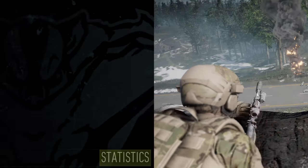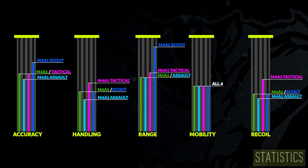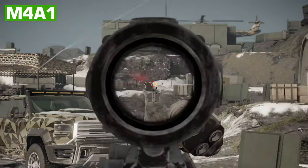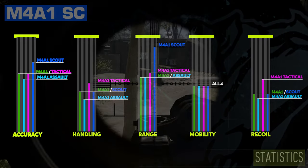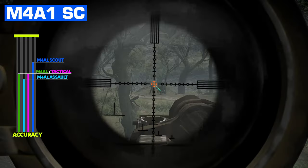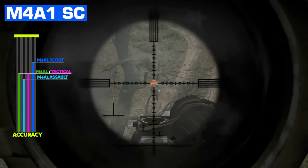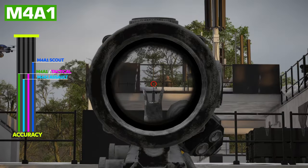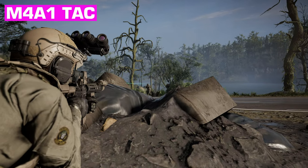Here we have the four sets of stats side by side. When it comes to accuracy, these guns are all somewhat level. The M4A1 scout ranks the highest in accuracy, which it should — it's a designated marksman rifle designed to engage targets at medium to long range. The M4A1 and M4A1 tactical also have solid firing accuracy, and I've spent a lot of time with them and the accuracy never felt like it was lacking.